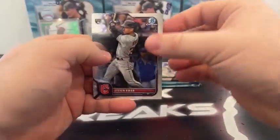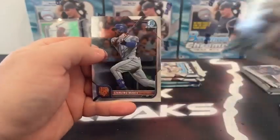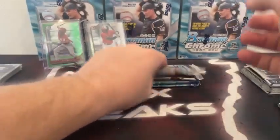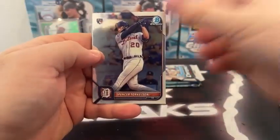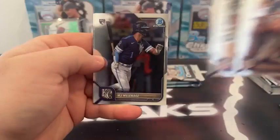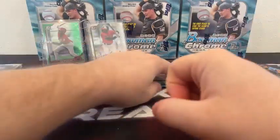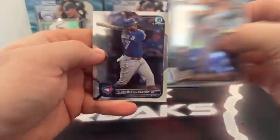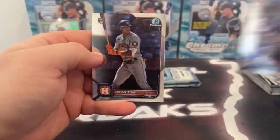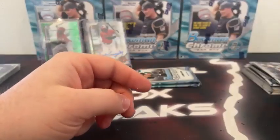Pack number three: Stephen Kwan, Jaron Duran, Jake Berger covers Jared Kelnick, and Starling Marte for the New York Mets. Pack four: Corey Seager to Texas, Spencer Torkelson rookie, Bryson Stott, MJ Melendez, and Juan Yepez for St. Louis. Last regular pack: Matt Manning, Vladdy Guerrero Jr., Jeremy Pena, Kylou, and Reed Detmers for the Angels. That takes us to the Mojo packs.